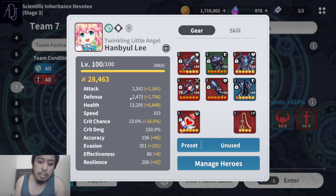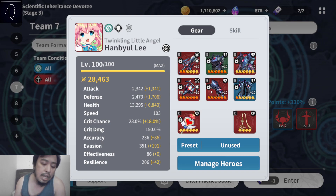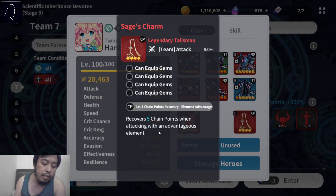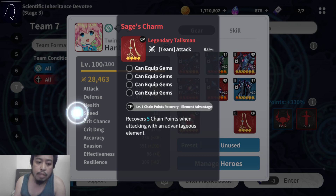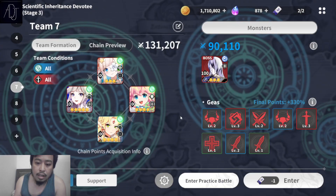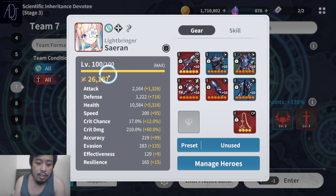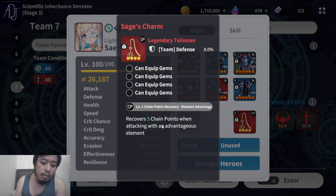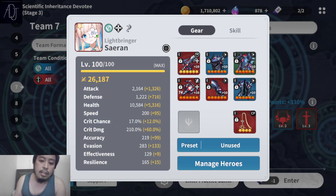This is pretty much my standard equipment. I have a tanky set for Handbilly. My talisman is the one that generates chain points when attacking with an advantage-use element, since I'm not really expecting much from Handbilly's critical chance and she won't be attacking that much. I only have a 4-star version, which is kind of rough — the higher the rarity, the better. Same with Siren; I just use a speed build with the same talisman.